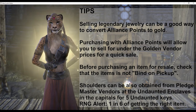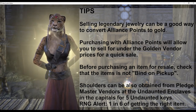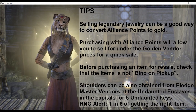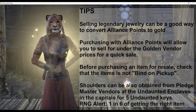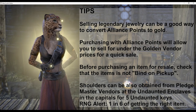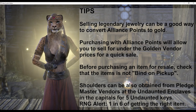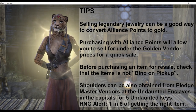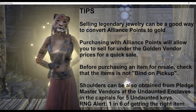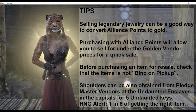If you are running low on alliance points or gold, the shoulder pieces can also be obtained from Pledge Master Vendors located at the Undaunted enclaves in the capital cities for five Undaunted keys. It may be a little tricky finding the right vendor, as the items are sold in containers named after the dungeons they are found in. Since there are two sets offered in each dungeon box, there is some RNG involved. The chance of getting the shoulder in the weight desired is about 1 in 6, and the trait on the shoulder piece obtained is also subject to RNG — traits other than Infused or Impenetrable are possible.